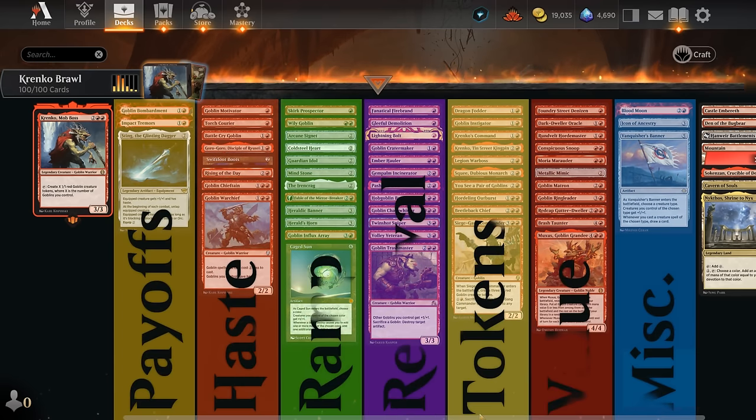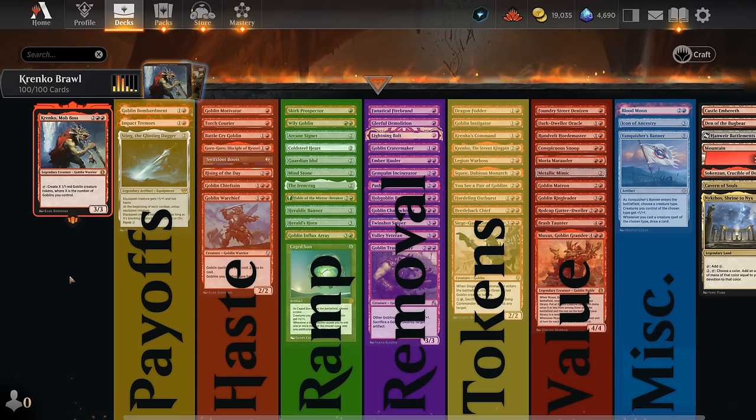I've split up the deck into a few different categories: starting with ways to abuse all the tokens we can generate with Krenko or ways to activate it a second time each turn. We also have a lot of haste enablers, since if we can immediately activate Krenko the turn we play it, we can pull ahead pretty quickly. Then we've got some mana acceleration to try and play Krenko on turn 3 ideally, and then ways to make even more mana as the game progresses to replay it if it gets removed. Then we've got a category dedicated to removal — most of these are just goblins themselves that can deal some damage. Then more goblins that can generate goblin tokens to help us go wide, since Krenko becomes much more effective if we already have a few goblins in play. And then the final category of goblins which are mostly ways of generating card advantage or pumping up the rest of the team.